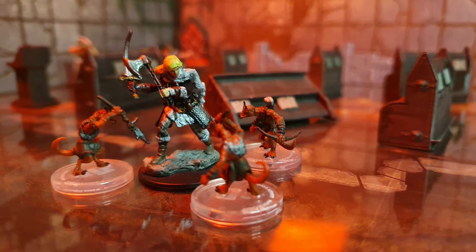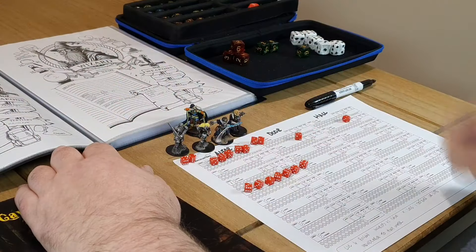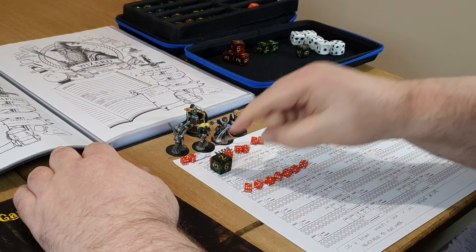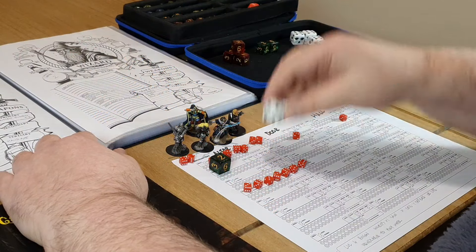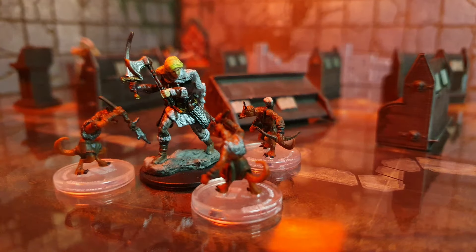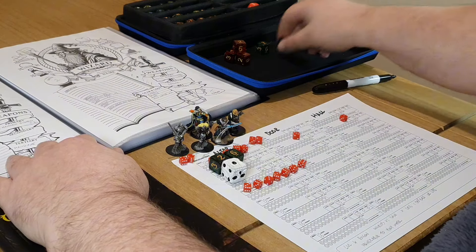Three of the demons close on our barbarian Ingrid Stormcrow. Without any sign of fear, Ingrid prepares to defend as the first demon launches forward with a pitchfork. Ingrid fails to defend, dropping her health to nine. The poison drops her defense to zero as she also fails the poison save. The second demon fakes a jab high and slashes low, but Ingrid's injury has woken the barbarian up as she rolls a six to defend.